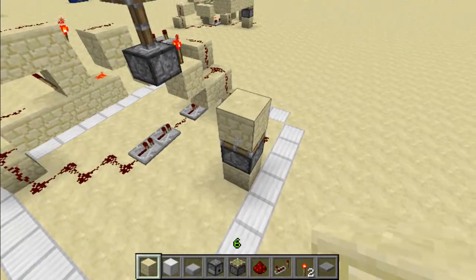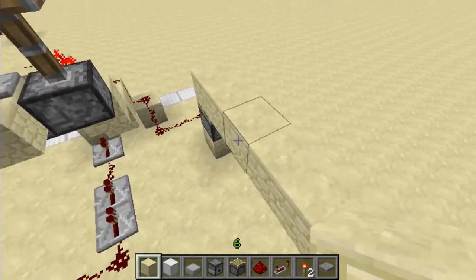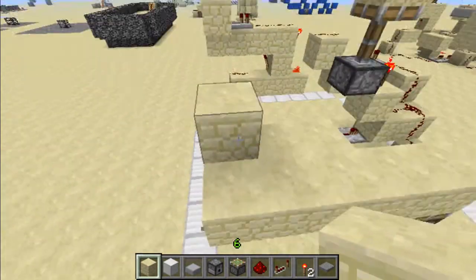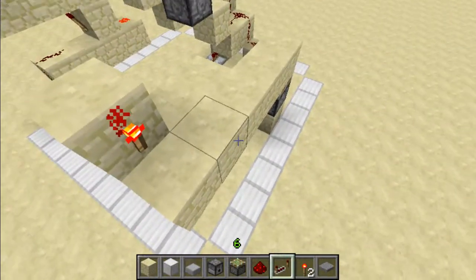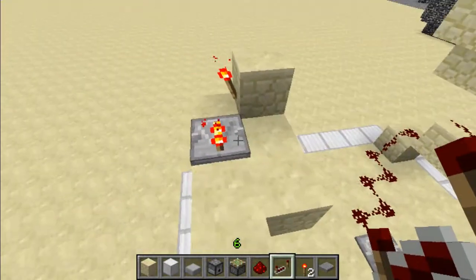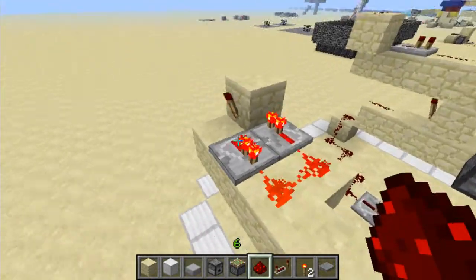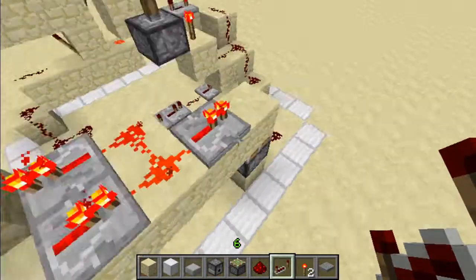From here you are going to build four blocks over, with two blocks here and one raised block right there. On the side of the raised block you're going to place a torch, a repeater, a repeater, two redstone — this is going to create a clock — and then place a repeater there.